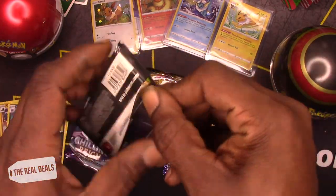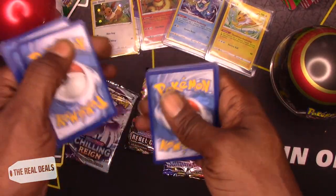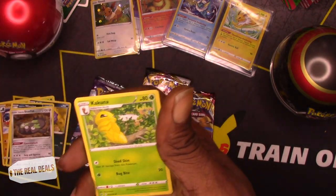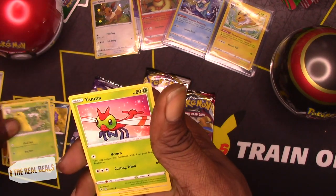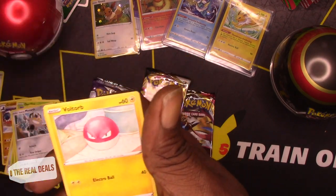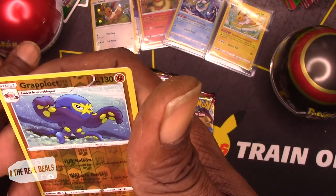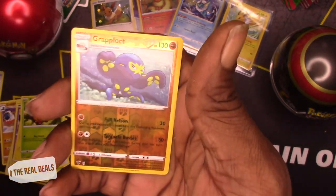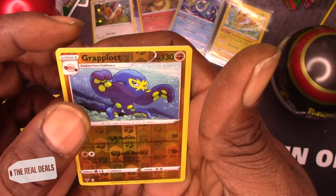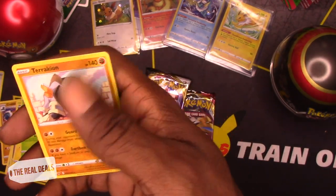Vivid Voltage — see if we can get something better. Green cold card. Let's go. Stunfisk, Chesnaught, Kakuna, Yanma, Meowth, Duskull, Voltorb, Weedle. Clobbopus — it's an octopus — as a reverse holo. And Terrakion as the non-holo rare.